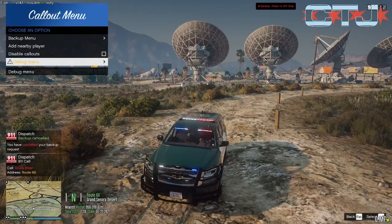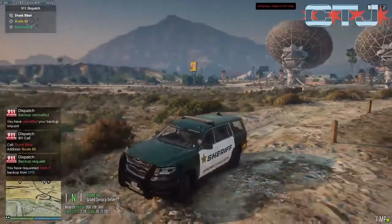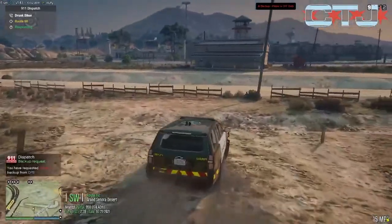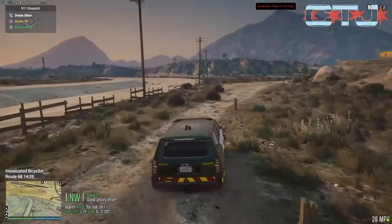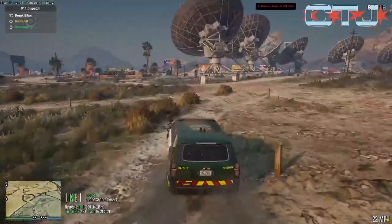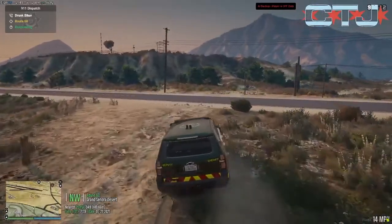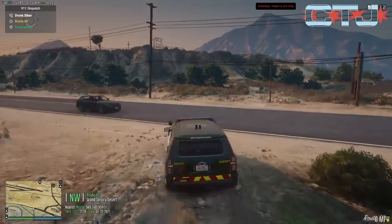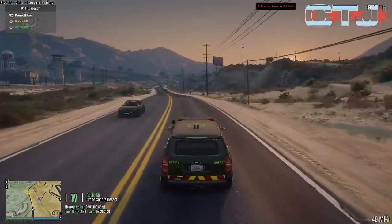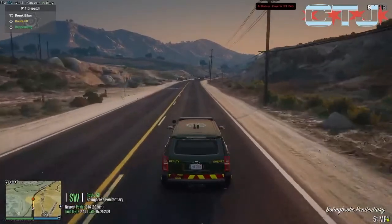So we're going to go 10-8 off of that, and it looks like we're actually getting sent right away to a drunk biker. Let's head out and see what that's all about. They're asking code 3 — I don't know about that. Alright, we're coming into the area of the drunk biker.